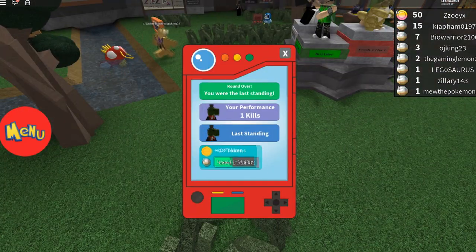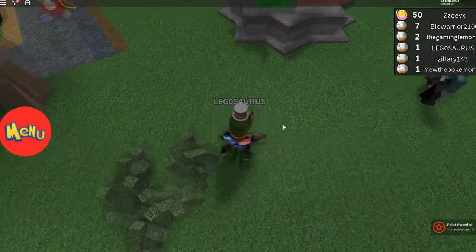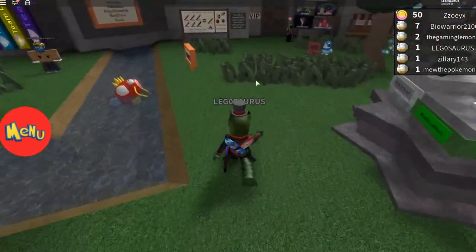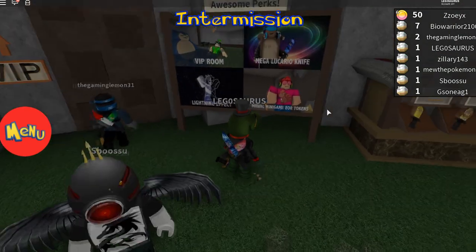Let's see. I like how it is a Pokédex. One kill. Last standing. 13 tokens. Oh, it's tokens. It's not money. It's tokens. Oh, it disappeared so quickly, the end screen thing. Okay, my Pokédex. I have one. I only have one Pokémon, which is of course Nidoran. Mining minigame for tokens. Oh, that's pretty cool. So if you get VIP, you actually get an extra minigame for tokens.